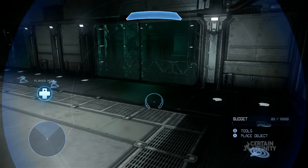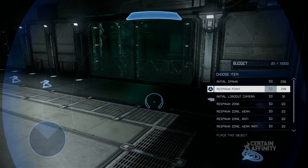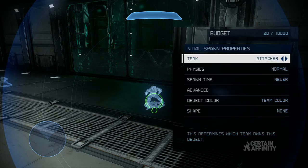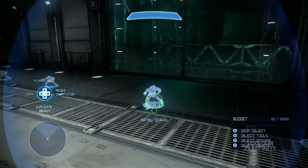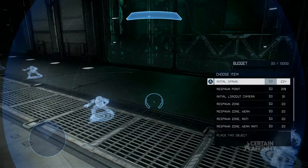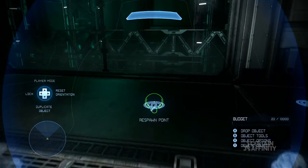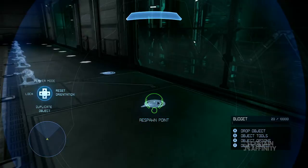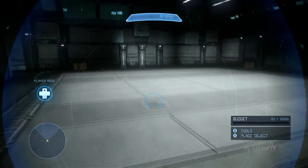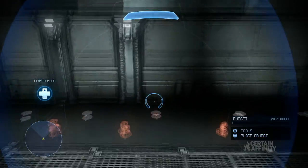Players always spawn on their own side of the map in Griff Ball, so we'll need to edit our spawn point settings to make this happen. First place the initial spawn and then change the team setting to Attacker. Now simply duplicate this until there's enough — eight is enough to support a six player team match. Repeat this process for the spawn points, changing team to Attacker, and then duplicate around this side of the arena. As long as there are no neutral respawn points on the map, teams will only spawn at respawn points labeled as Attacker or Defender. Repeat this setup for the other side of the map using the team Defender, and players will only respawn at the points on their own side of the map.